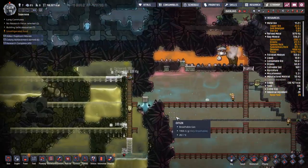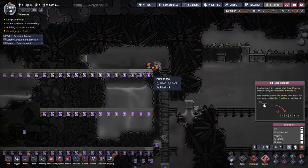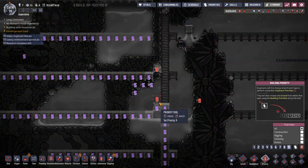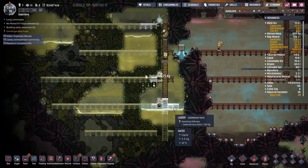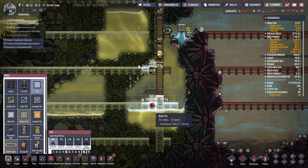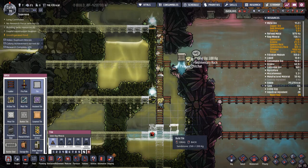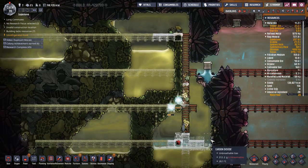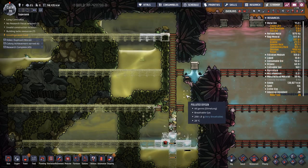They're starting to break through here. We're going to want to high-priority these — I called them the wrong name last time — they're called deodorizers. So we're going to power up these deodorizers and that way we can start getting rid of some of this polluted oxygen.